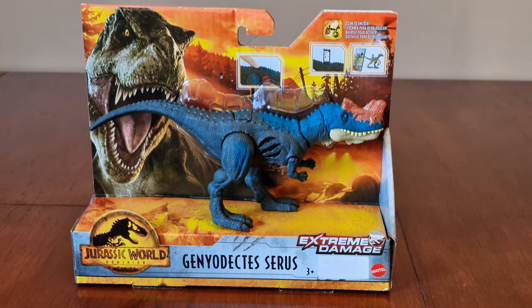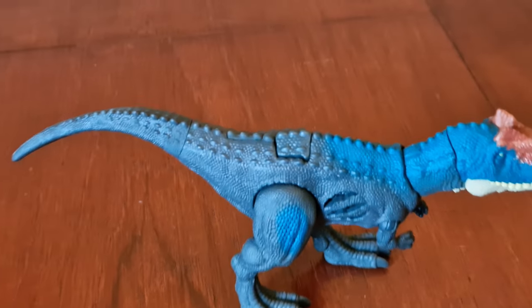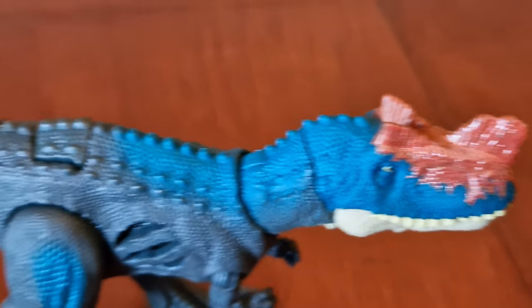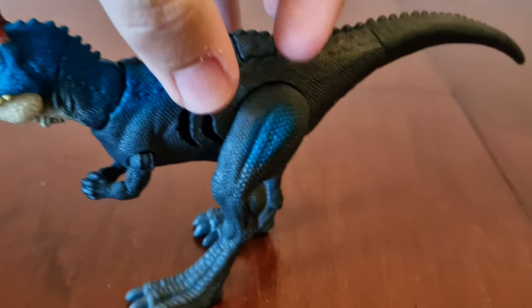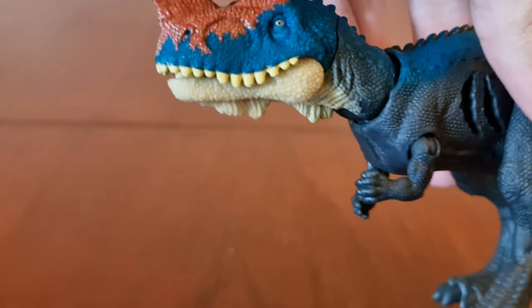Now let's take out the box and look around this Extreme Damage new species. It's a greenish green color, with a turquoise head, neck, back, and marks on the legs as well. There's a reddish brown colour on the head as well, and a tan jaw.